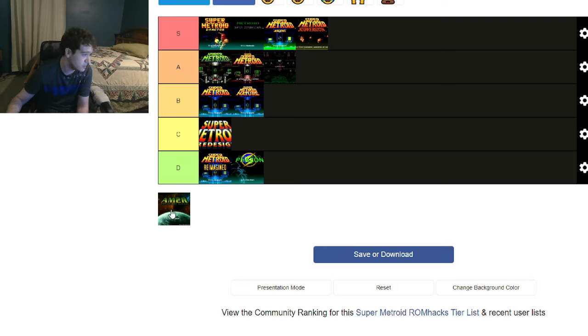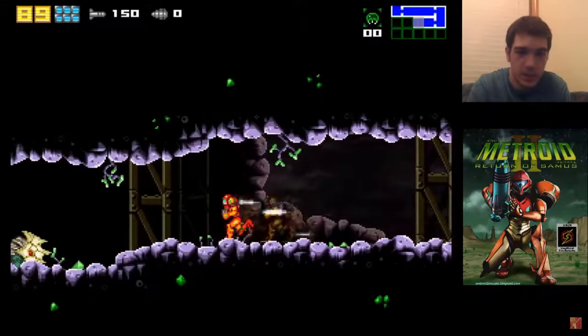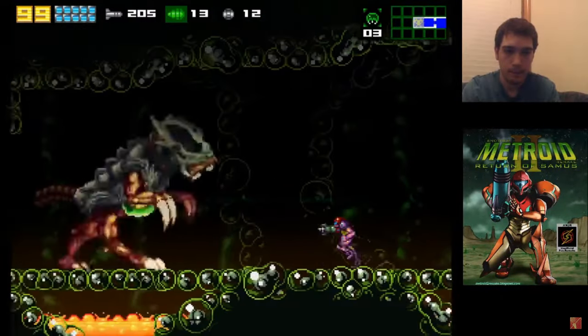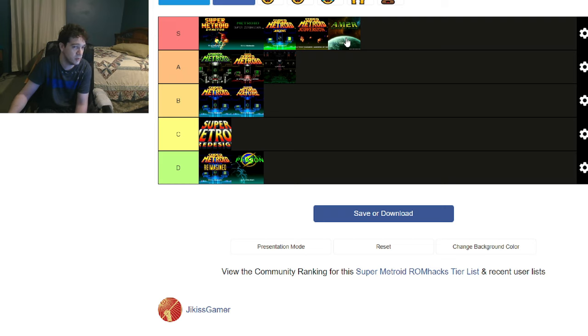AM2R — speaking of Metroid games that Nintendo never made — goes right up in the S tier. I played this one about six years ago on my channel, did a full pre-recorded playthrough that took me about three hours. It's a masterpiece — just one of the best fan projects I've ever seen, up there with Black Mesa. In the spirit of Metroid, if you've played Super Metroid or Zero Mission, you can jump right into this game and you'll be right at home. I love AM2R. If you like Metroid and you haven't played this, get it on your PC as soon as possible — it's free, just Google it and download it.